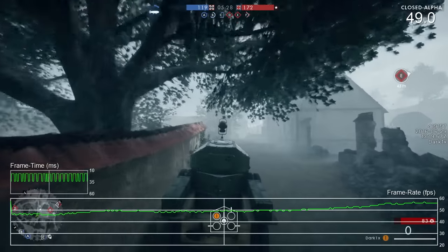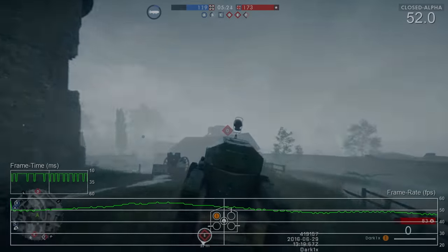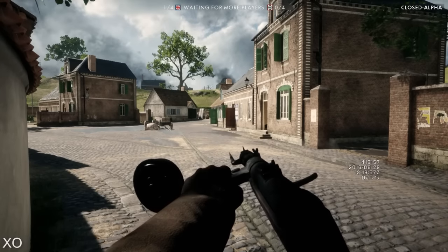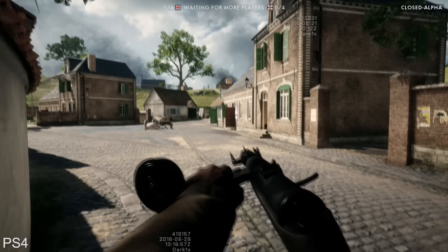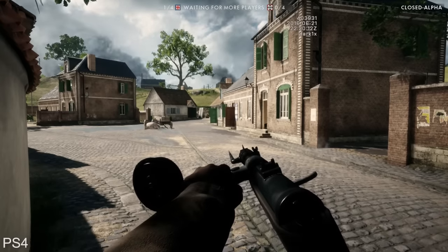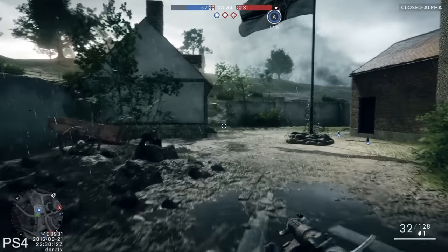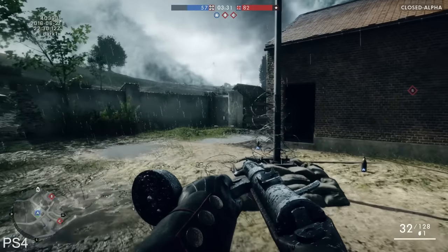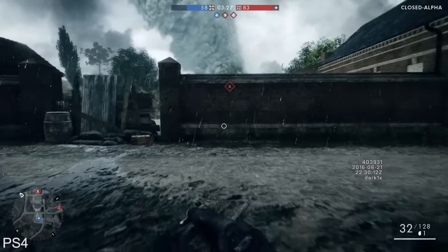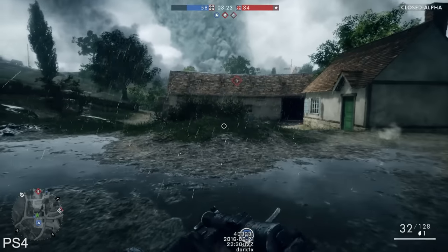As far as image quality is concerned, Battlefield 1 also shares the same basic setup as other recent DICE games. We've got 900p on PlayStation 4 and 720p on the Xbox One. In both cases, the game has a softer appearance in comparison to the PC version running on a powerful PC, but thanks to the inclusion of temporal anti-aliasing, the game is at least reasonably clean, especially compared to Battlefield 4. It is just a bit soft, and if you're playing on a TV at a decent view distance, it will still look quite good.